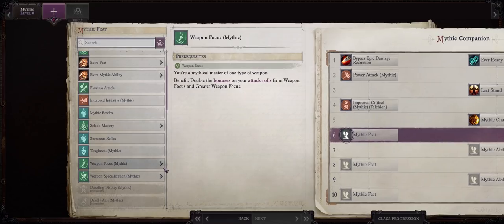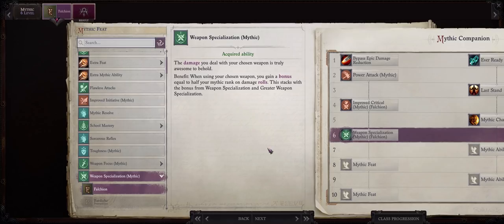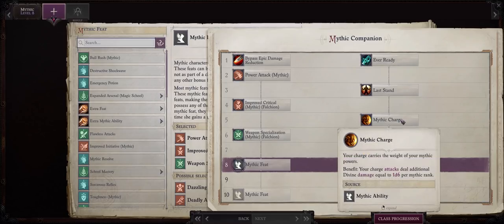For mythic rank 6, I would go with Mythic Weapon Specialization: Falchion. We don't actually need Greater Weapon Specialization to benefit from the full amount, which is plus 5 to damage rolls. You can also choose Mythic Weapon Focus first, but I prefer to leave it for later because by the time we get Trevor we already have massive attack bonus buffs — it's harder to increase damage. For mythic rank 7, the best options are mostly taken already. You can go with Limitless Rage since Trevor has rage as an Armored Hulk Barbarian — his rage isn't great without enough levels, but we'll have infinite uses of it.